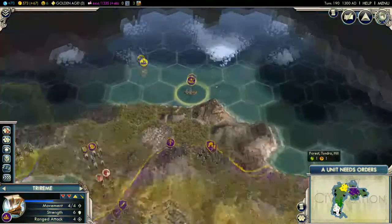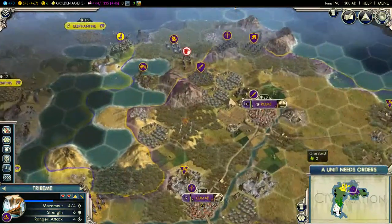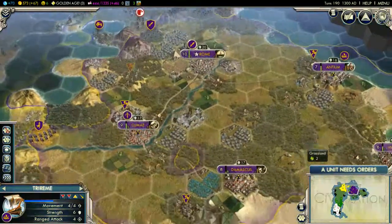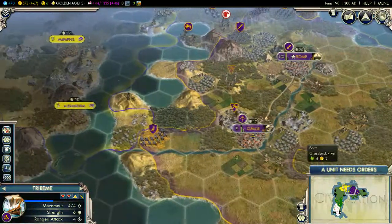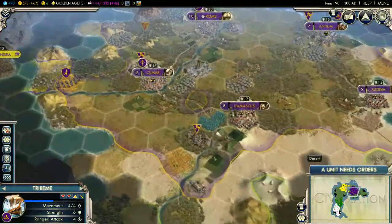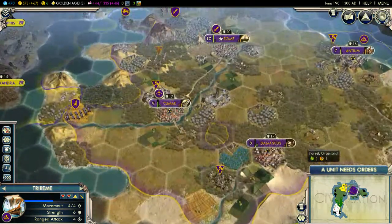Last time on Civilization 5, I finally made peace with Egypt after like a millennia-long war. I had a really hard time recording this, because the first time I had something stupid — I annexed this and it brought my happiness down to 1, so I didn't want to deal with that.